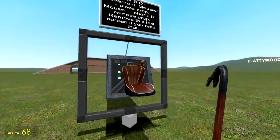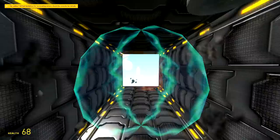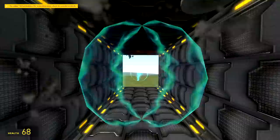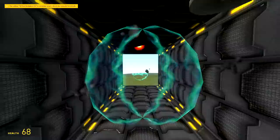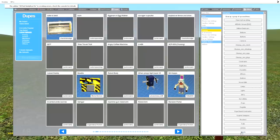WASD movement, mouse 2 place prop, mouse 1 shoot. I guess you sit in there and put a prop in or something. Wow — you spawn that and then it shoots them. That's so cool! That's a really good dupe right there, but I have to despawn every little ball I spawn.